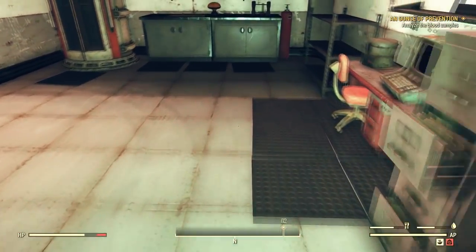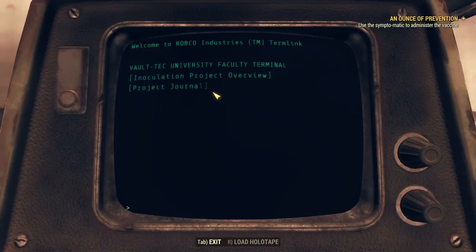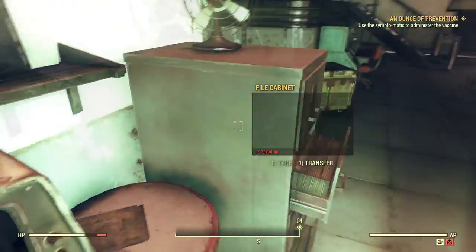Let us analyze. Analyze blood samples. Motor activated — please do not open the device. Cycling. Separation achieved. Commencing analysis. Analyzing. Analysis complete. Data forwarded to symptomatic unit. Symptomatic configuration complete. Ready for inoculation. Use the symptomatic to administer the vaccine. Really? I'm going to administer the vaccine to myself?